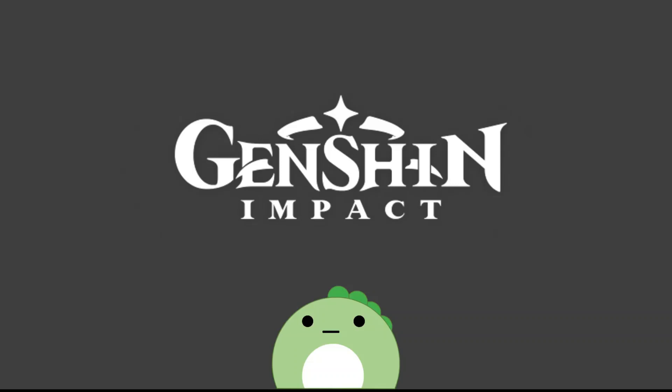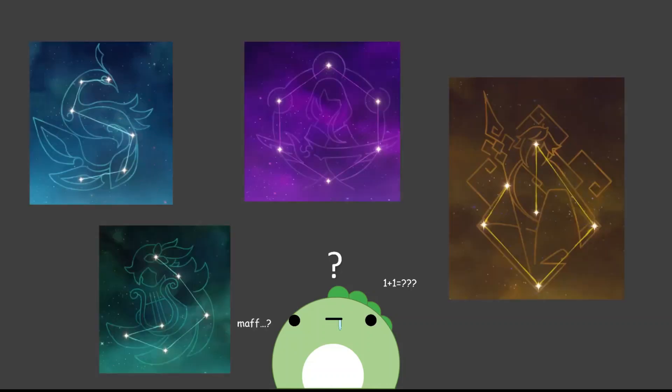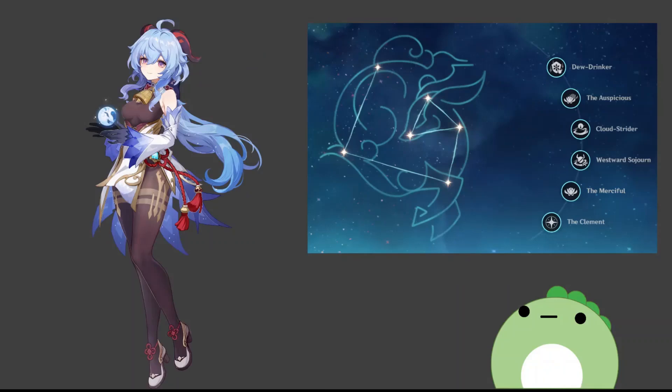Hey everyone, welcome to another Genshin Impact video. Today I'm going to be doing a bit of weird math, namely trying to mathematically quantify constellations and show how useful each constellation is and also if they're actually worth getting. I'm going to try to make this kind of video for a few characters if this first video does decently. Now for this video I'm going to focus on my favorite character and current strongest character in the game, Ganyu. Also because leaks say she's getting a rerun in patch 2.2, but they say that about every patch so I'm not really sure. Anyways, let's get started.